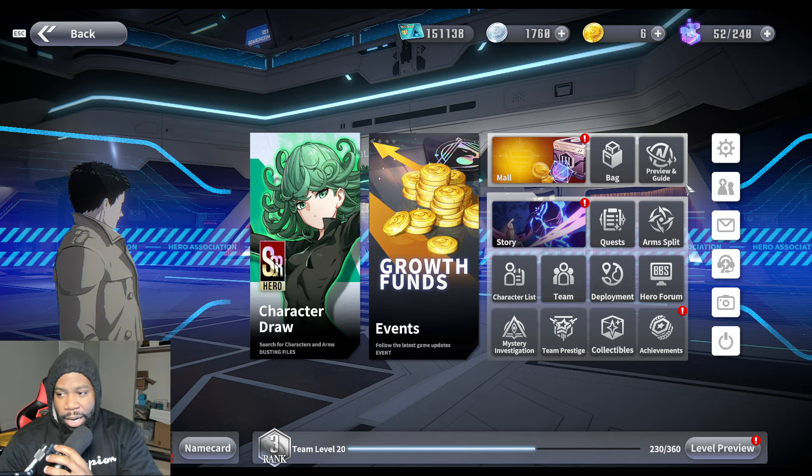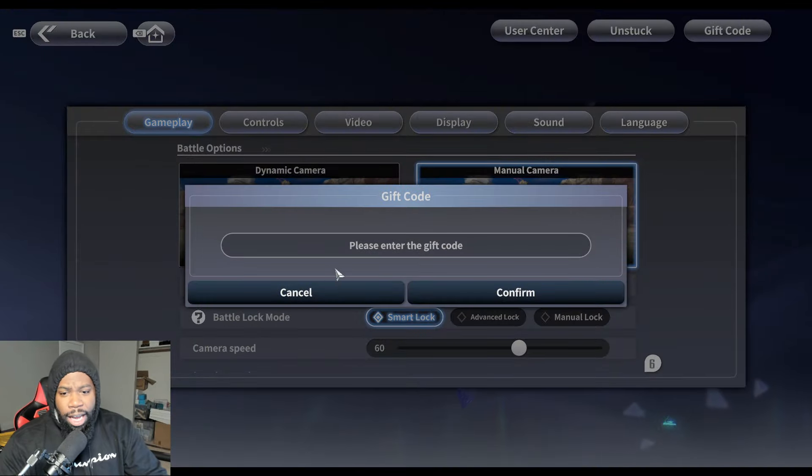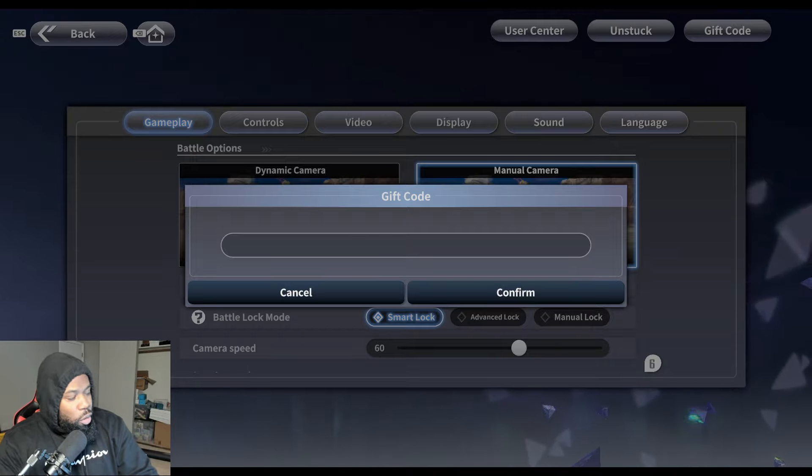Without further ado, let's hop right in. Let's go over to the settings and click gift code in the top right corner. From here you enter gift codes, and we have a webpage here courtesy of Tilly Lawton over on Pocket Tactics. We're gonna go through and see what we can get.